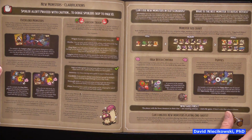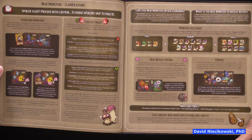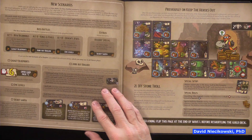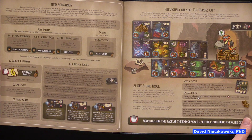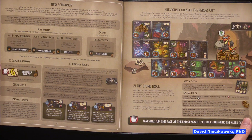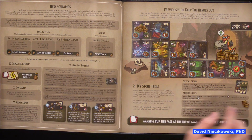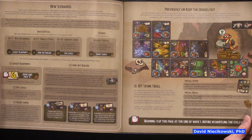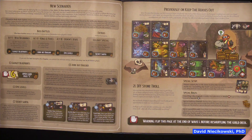There are new monster clarifications — overlord monsters, shroom troop. This will require some effort to get through. New scenarios include epic levels, secret sienna, gadget blueprints, and junk bot builder. There's a warning on the stone troll page: flip this page at the end of wave one before reshuffling the guild deck.